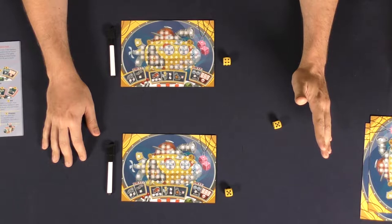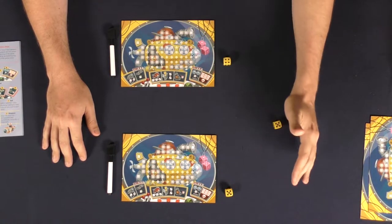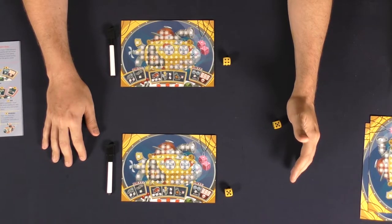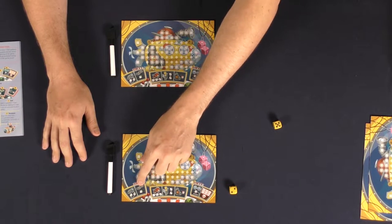From there, each player can choose to utilize any of their abilities — there are multiple abilities to choose from on both sides. This one here will let you flip your die, so you can go from a five to a two. This one here will let me give myself one extra pip in any area that I so choose.